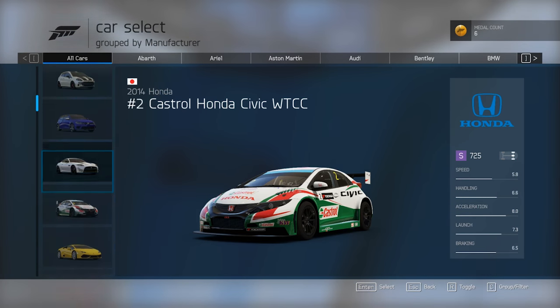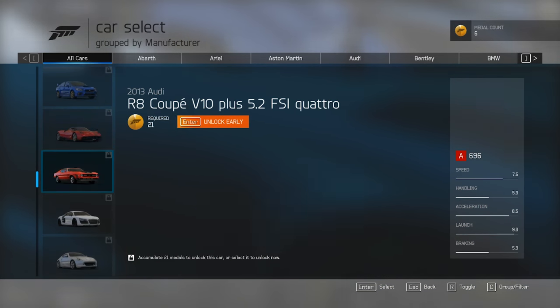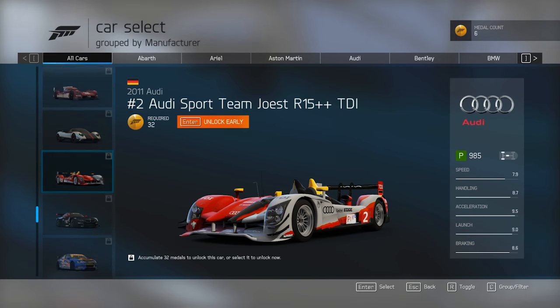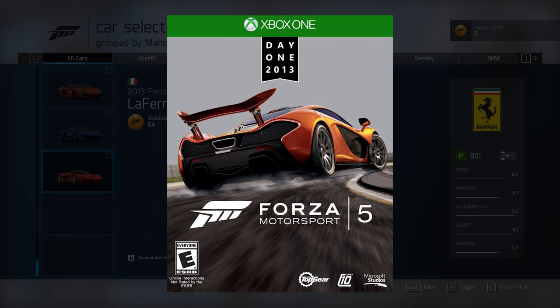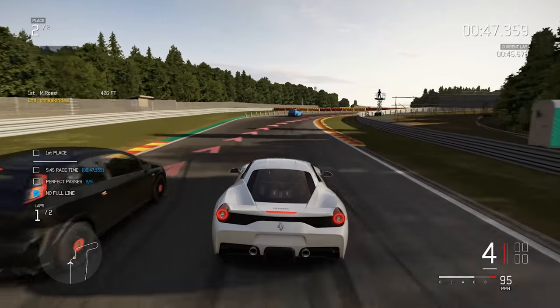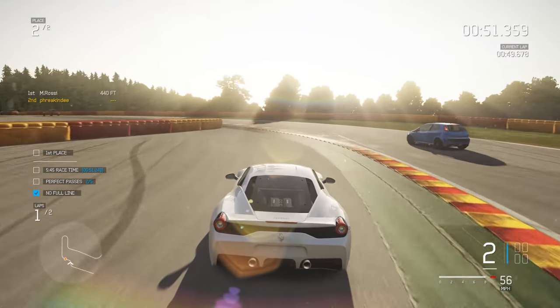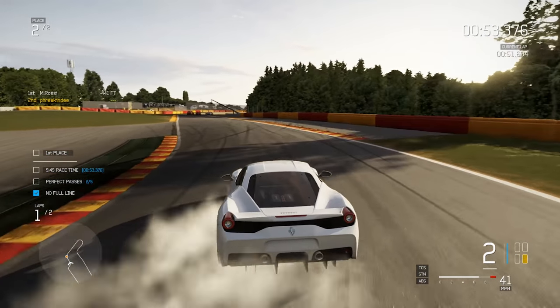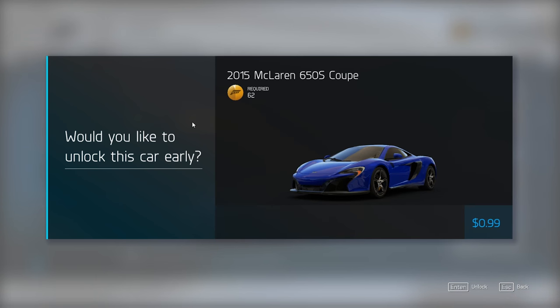What has changed is the shockingly low car and track count compared to the main game, with only 63 cars and six track locations to choose from. It's probably still more than Forza 5 had. Anyway, they've promised more cars and tracks on the way for Apex in the future, but keep in mind this is a free-to-play game, which in this day and age means microtransactions. Each new car costs 99 cents to purchase, and there's no word on what tracks might cost yet.